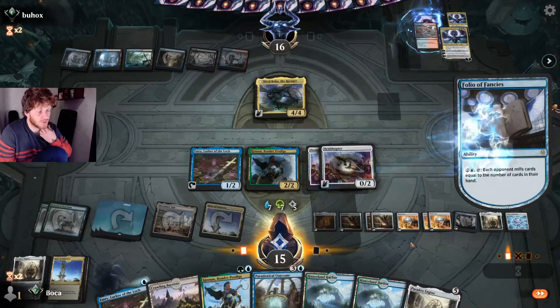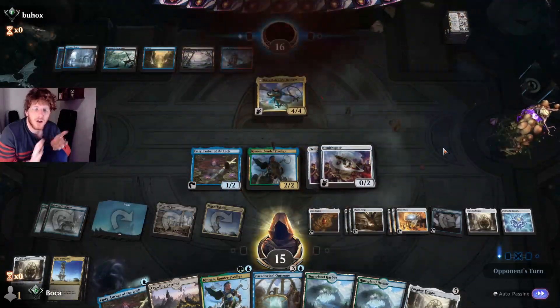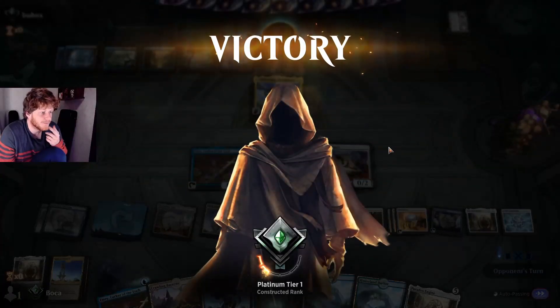When Folio of Fancies first got spoiled I tried making it work in standard mill but it didn't work. Obviously it works here because it's infinite. We're on a 2-0 streak — let's see if we can go undefeated today.